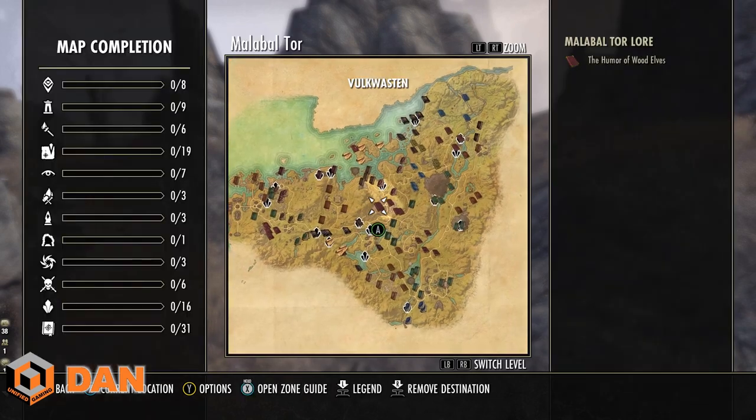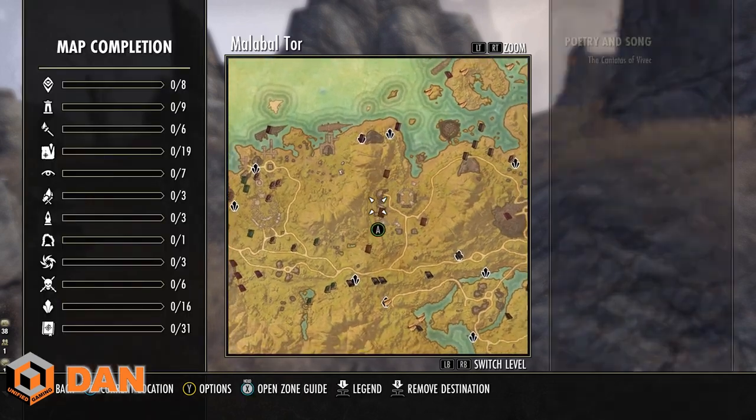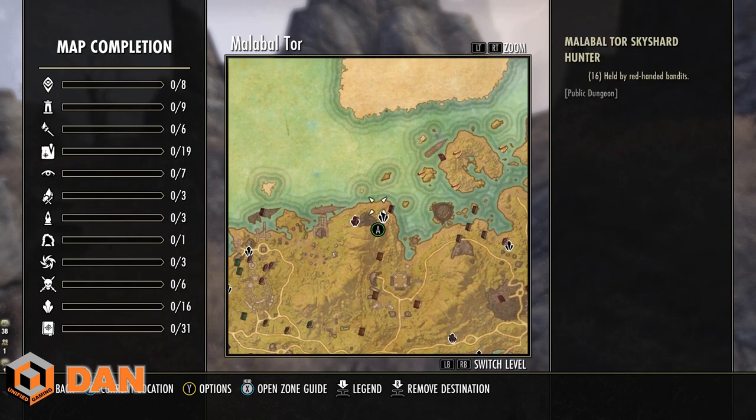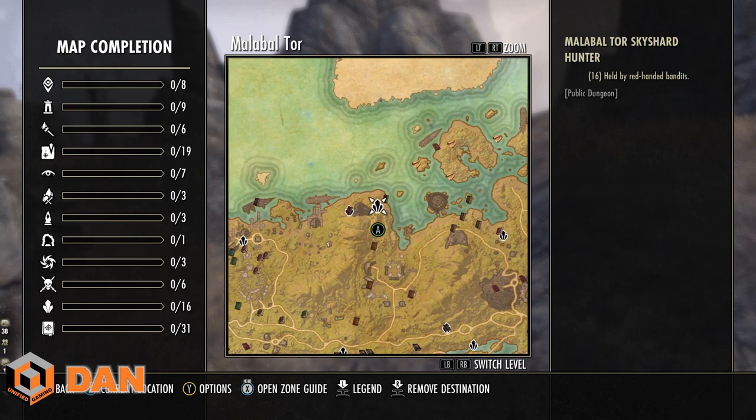In Malabal Tor there's a spot called Crimson Cove — it's a public dungeon, so enemies are a bit harder, but they're all humanoid enemies which means they drop gold only rather than junk. It's a good way to make gold early on just by leveling up. Do note that the gold they drop scales with your level, so the higher your level the more gold they drop, capping at 160 CP.